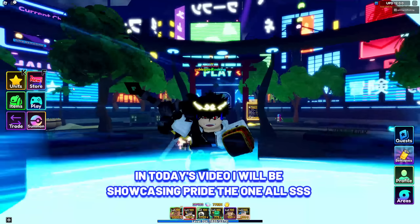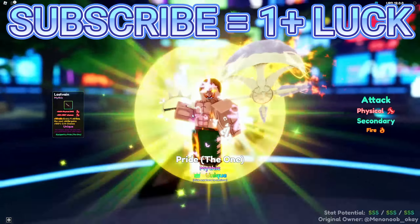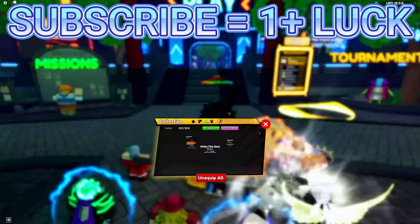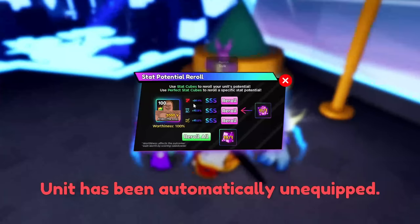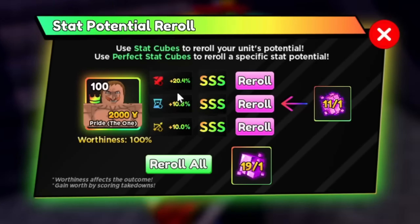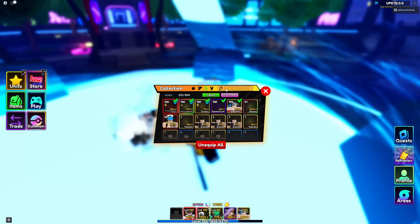Hello guys, in today's video I will be showcasing the Pride the One — all SSS! Yes, I finally got myself all SSS stats on the stat potential of my Pride the One. These are my stat potentials. Let's go over to the evolve area. Look at that — 20.4 damage, and the rest are just mid. It would be very unfortunate if we clicked reroll all, but we're not going to do that.